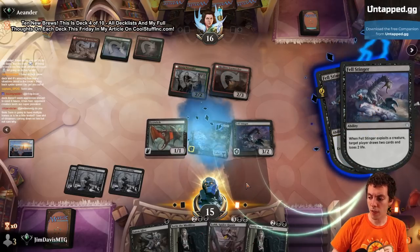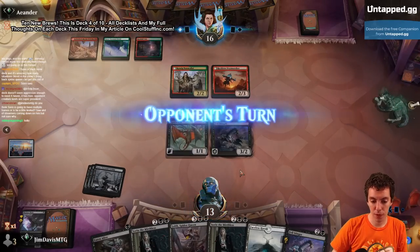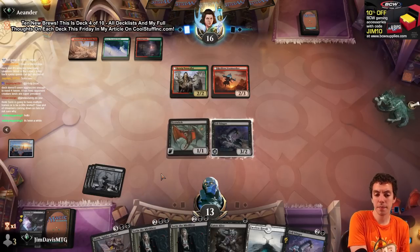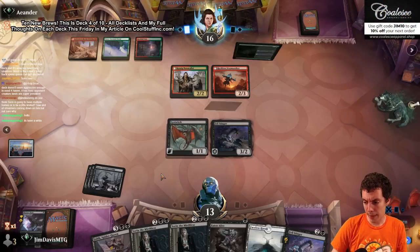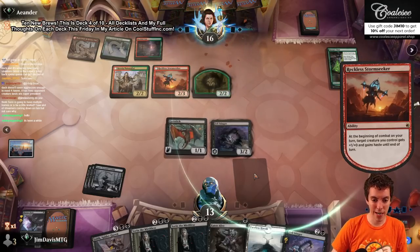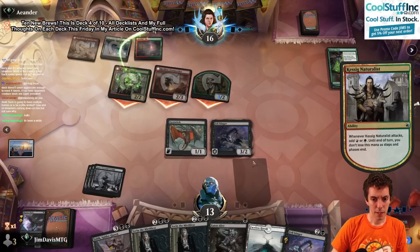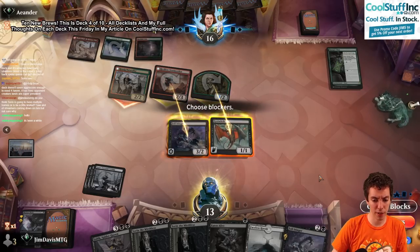It does kind of require you to be a little lower curve so the Dark Confidant effect is reasonable, but solid card. Ranger Class - what's this? Another Fell Stinger too. Pretty easy block here. We're not playing Stinger next turn, so it's probably Sorin next turn. We've drawn a few too many planeswalkers here. I can just get Pest Summoning and play Pest Summoning into Eaten Alive. This is fine, I like this.